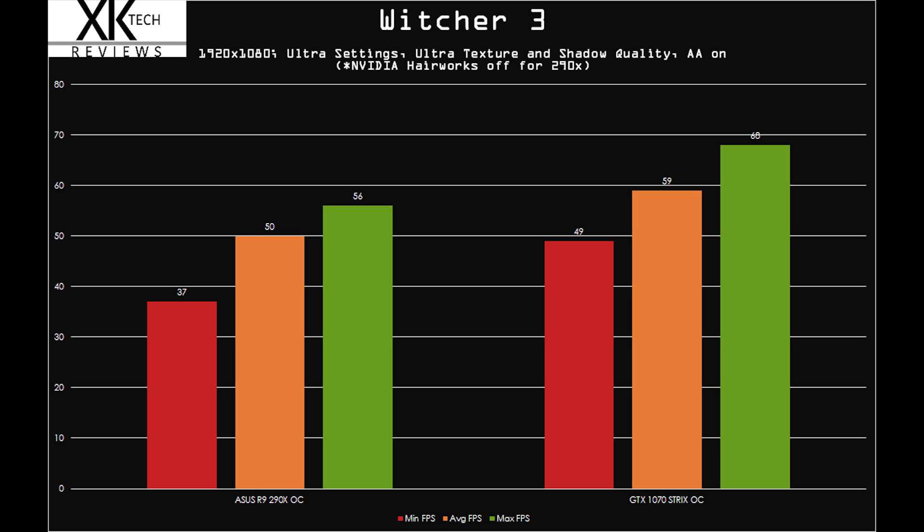And finally, Witcher 3 is where we saw a lot of bottlenecking. We're only seeing a 9 FPS jump from the 290X to the 1070 — we're really seeing that limitation. This is at max settings. With any other modern processor you'd expect to see a bigger jump, especially in the max FPS going from 56 to 60. We can't even break 60 FPS here. Granted, it's a pretty intensive title, but we're still seeing crazy bottlenecking. This is not an in-depth review trying to definitively prove the bottlenecking theory, but that's what we get.